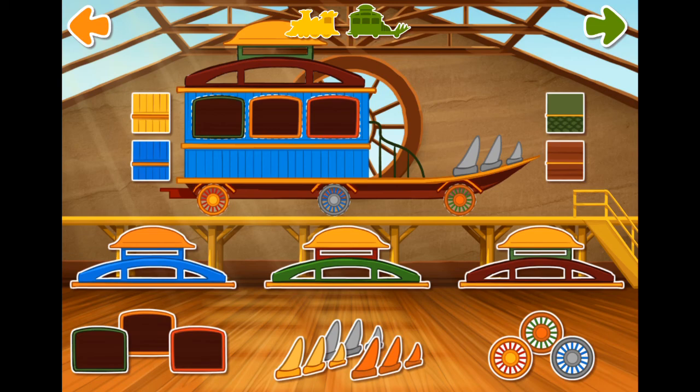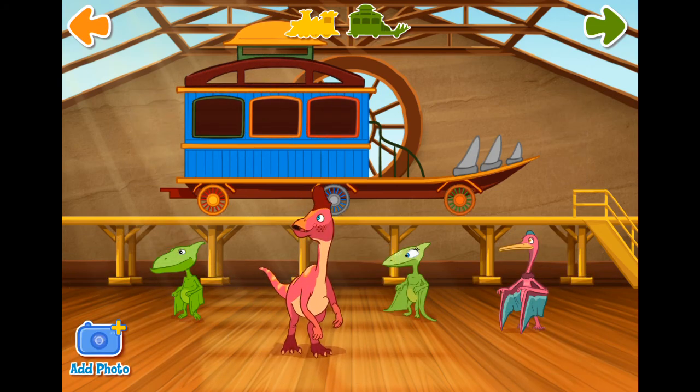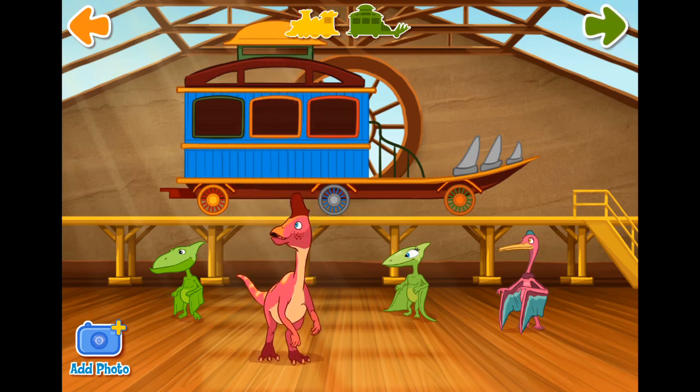Now that's a nice train! Now let's add some passengers. Choose and drag a dinosaur to your train. Tap the green arrow to move to the next step. You can also add your own picture. Just tap the photo button.